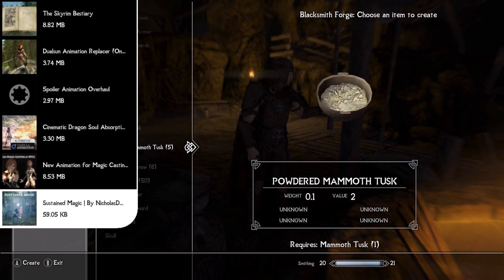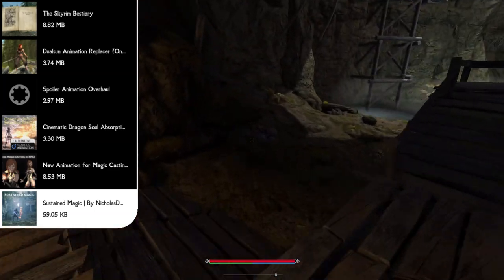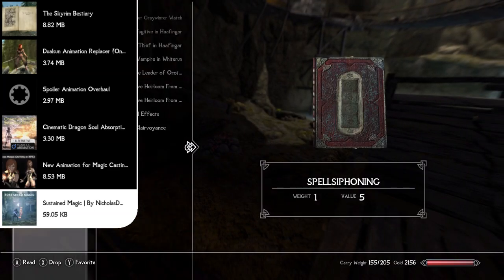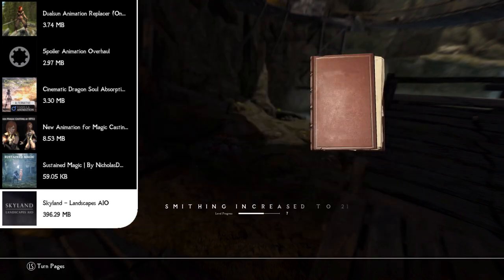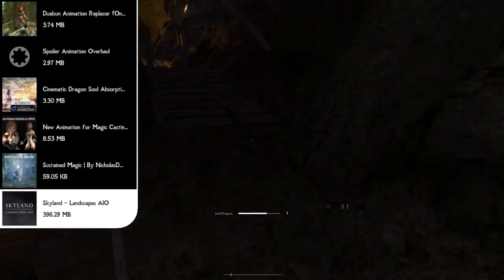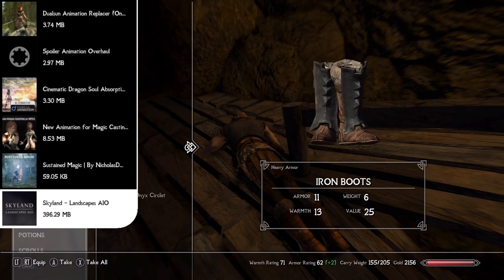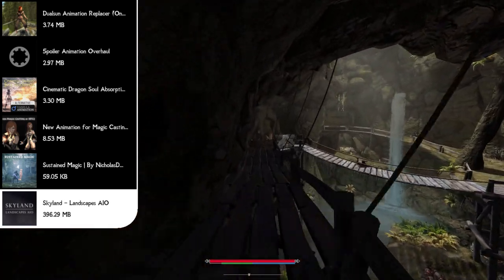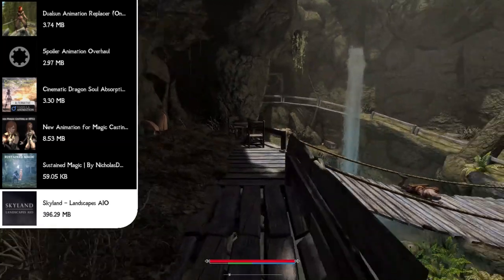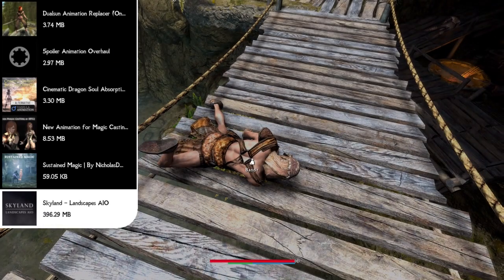Now we can finally dive into our graphic mods and transform Skyrim into a truly beautiful game. We can do this with the Skyland Landscapes All-in-One mod, which covers all the landscapes you could possibly think of and adds 1K, 2K, and 4K textures to snow, ice, mountains, rocks, bridges, roads, the Rift, the Reach, mines, and caves. There's so much that this mod covers when it comes to landscapes — it's a great all-in-one mod pack.